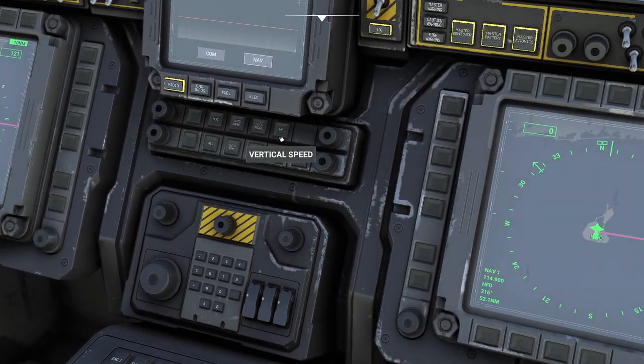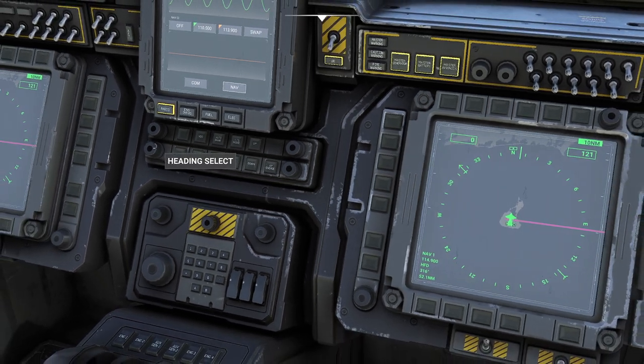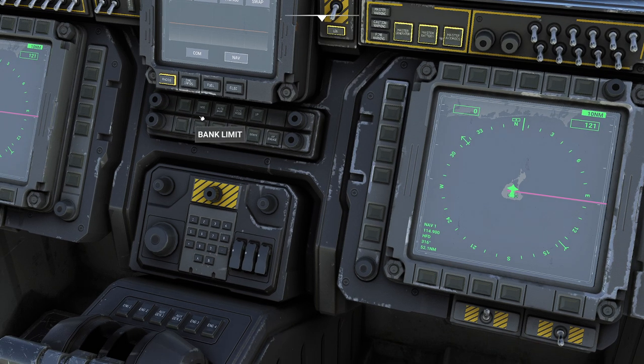Down here in the middle, this is going to be autopilot select. Be a little mindful about your autopilot selection here. Obviously, if I want to change my heading, I can come over here. I can click and hold this and go ahead and change the specific heading that I want to be traveling on. The autopilot's a little wonky at this stage, and I'm sure it's going to improve a little bit.